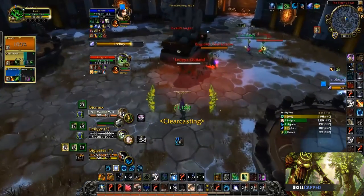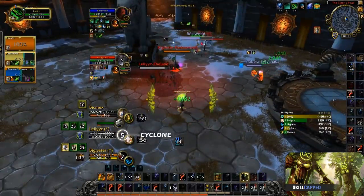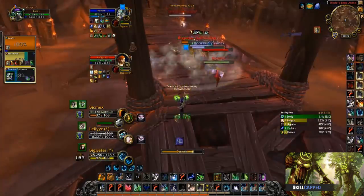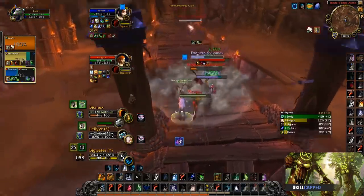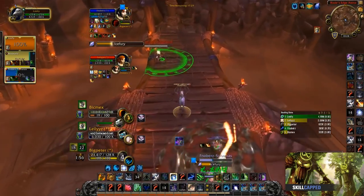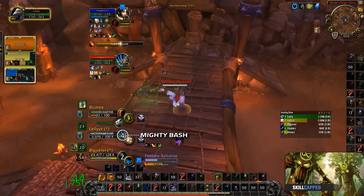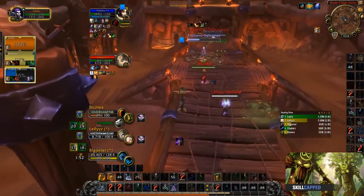In this clip, we can see the enemy hunter is under pressure, the enemy feral is sapped, and the priest is in a hex. This means Loony can push in and easily land a cyclone on the healer without having to worry about positioning. Jumping towards the end of the game, we can see the enemy feral is under a lot of pressure — Loony decides to cyclone him on low health and set up a CC chain on the healer meanwhile. Loony lands a bash on the enemy healer and this secures them the game.